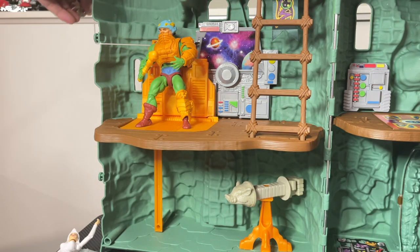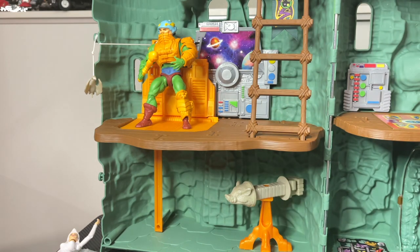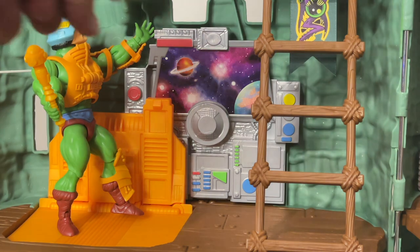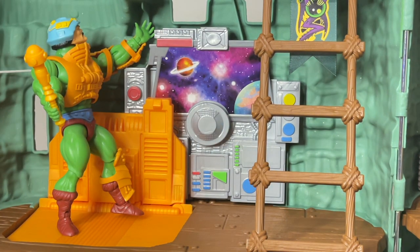I don't know if this little peg on the side was intended for this, but I like to just wrap the string around here so the elevator can stay in place. While Man-at-Arms is on the second floor, he can show you the amazing computer they've built for Castle Greyskull. I was very excited to see that this is an actual plastic piece that is molded and sculpted. You did have to apply a sticker, but I love all of the little computer detail in this piece. This is a lot beefier upgrade compared to the original Castle Greyskull, which just had a paper computer.